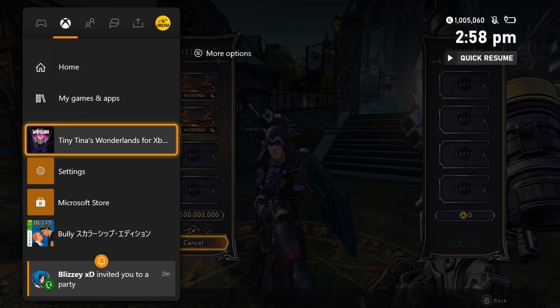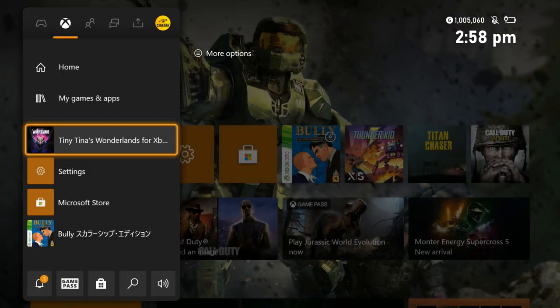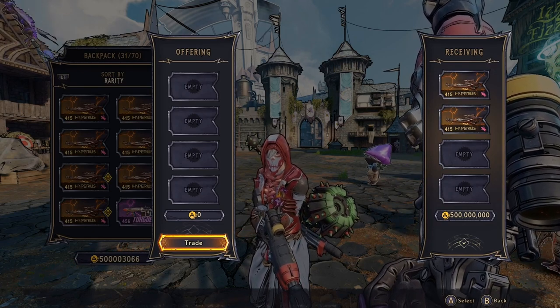Make sure that your friend doesn't accept the trade just yet, because we're gonna do a little glitch. Once you accept the trade on your end, pull up your guide and force quit the game so that it doesn't save. Go ahead and quit your game.